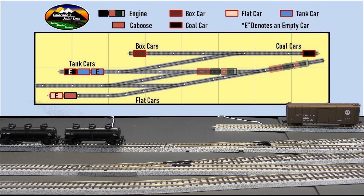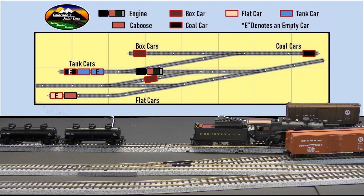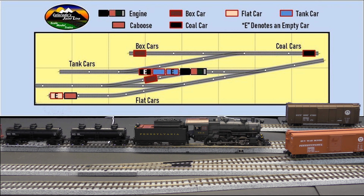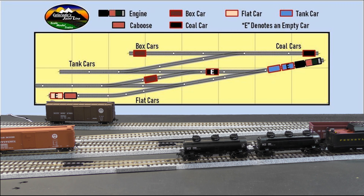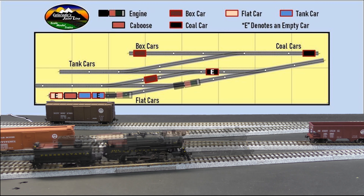In all of this shunting and switching and moving back and forth, you really see the aspects of the switching puzzle — everything is always in the way of something else. It's almost rare that you can immediately spot a car the way you want to spot it. It usually takes multiple movements and multiple moves of getting something out of the way in order just to move a car from the location it is to where you want it to be. And if thinking through all of that is a lot of fun to you, then switching puzzles are the way to go — it's trying to figure out how to move all those cars to get everything where it's supposed to go.